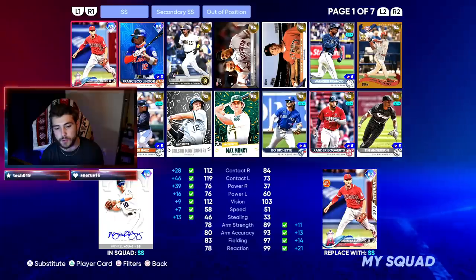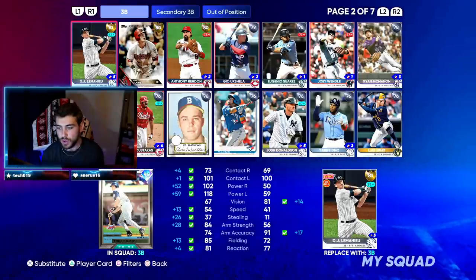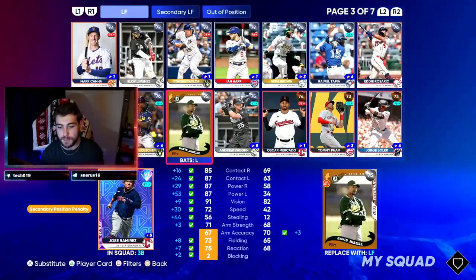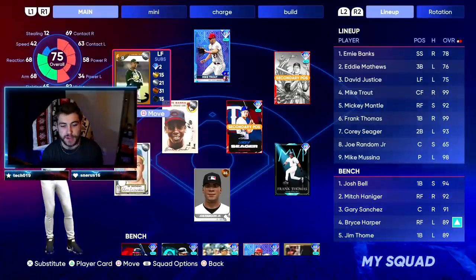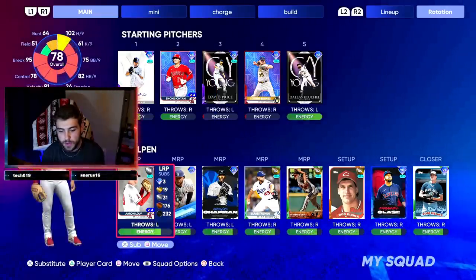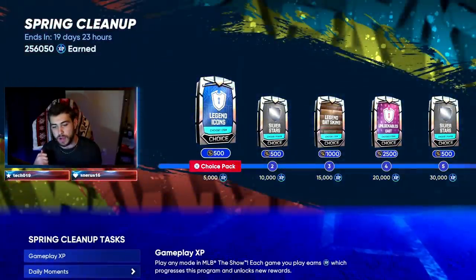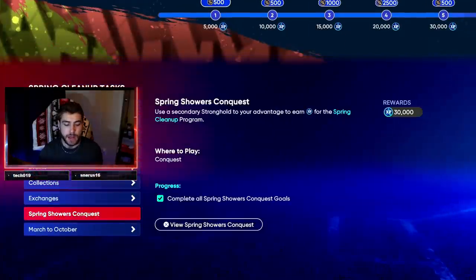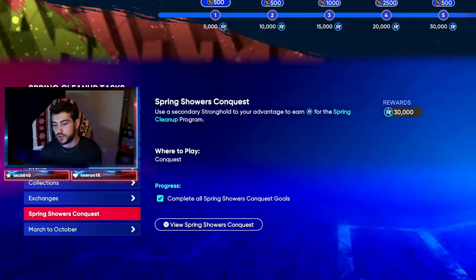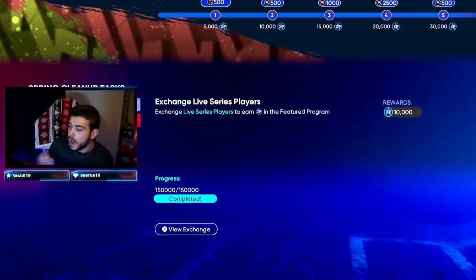The conquest gives you 30,000 XP, but make sure to combine it with the silver card missions. There's one for Eddie Matthews — a 76-overall — one for David Justice where you just have to get on base three times for 2,000 XP, one for Tom Seaver, and one for Zach Britton. Those really add up. I was completing these after I'd already hit my gameplay XP cap — conquest alone is 30k, but with all these missions it turns into more like 45,000 XP, not even including gameplay.